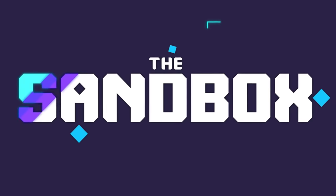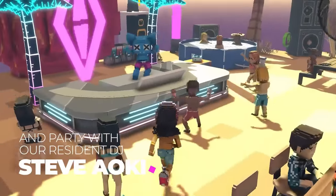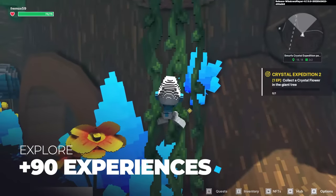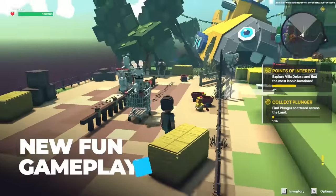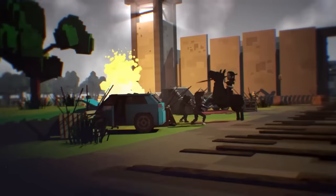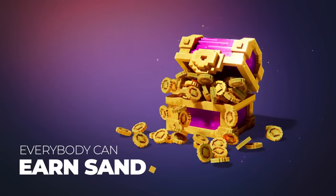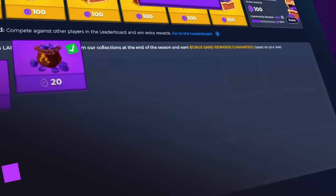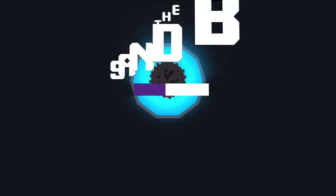Today's video is sponsored by The Sandbox — the world's largest decentralized metaverse where users can interact with, create, and monetize a limitless number of unique experiences across gaming, entertainment, art, commerce, and more. From August 24th until November 2nd, The Sandbox will be launching its Alpha Season 3, consisting of 98 experiences with returning games from Season 2 and major brands like The Walking Dead, Snoop Dogg, Atari, and more. You don't need to pay to play — playing a game is totally free. Create an account for free and experience Season 3 while you still can, and you can win up to a thousand SAND.